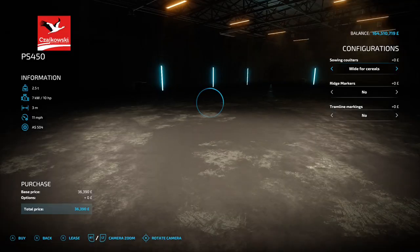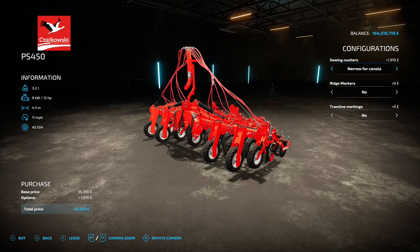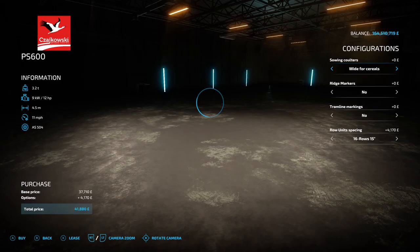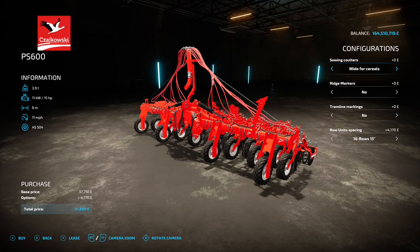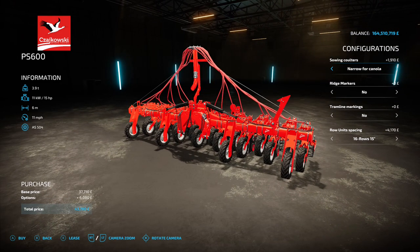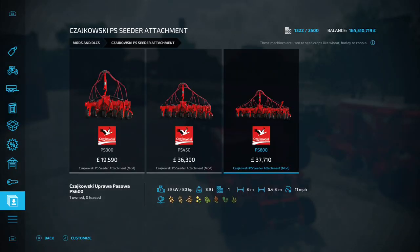Then we've got the PS450 with the same options - wide for cereals or narrow for canola, ridge markers yes or no, holders, and tram line markers. Then there's the big one, the PS600, which is a six meter working width with 15 horsepower requirement. Wide for cereals, narrow for canola, ridge markers and tram lines again. There's also a slightly smaller version at about 5.7 meters rather than the full six.